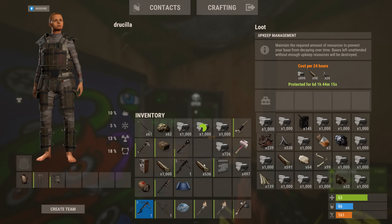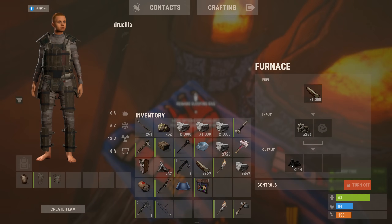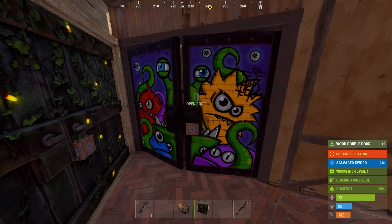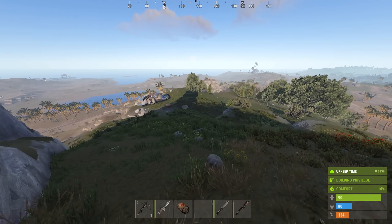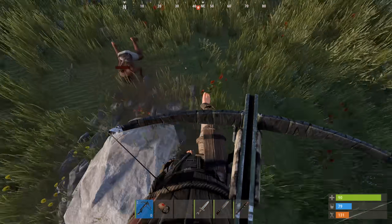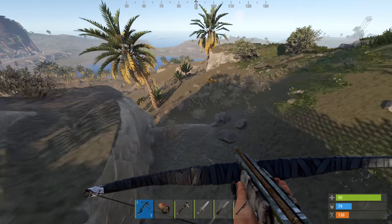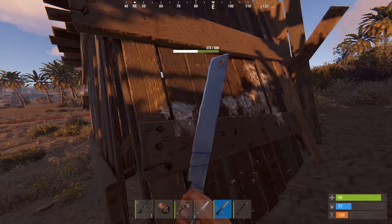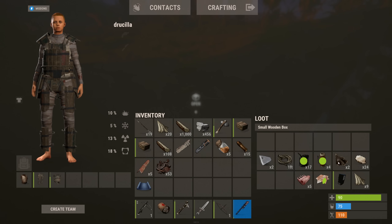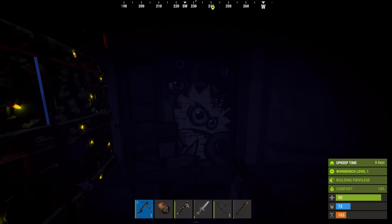Setting everything else aside, I headed back to base and prepared the tools I needed — the shelter is surprisingly cheap to raid. I had a garage door which felt great to have before workbench level two. Two swords and a machete was all it needed. I put the DC'd player on a timer by killing him, then broke in — all for two swords, and the loot was worth it. Some really nice components. I had successfully evicted my potential neighbors before they could get set up.